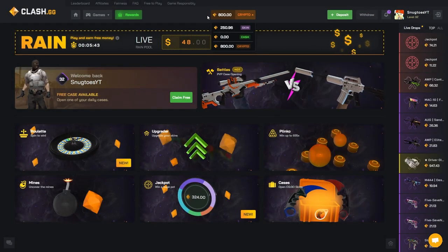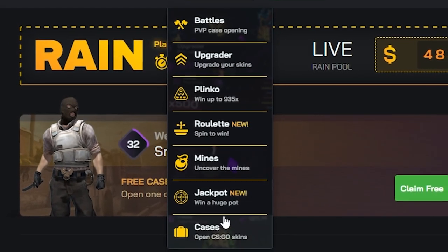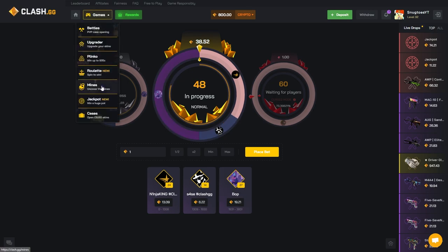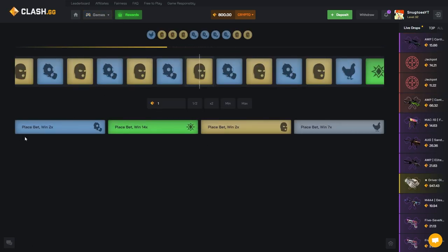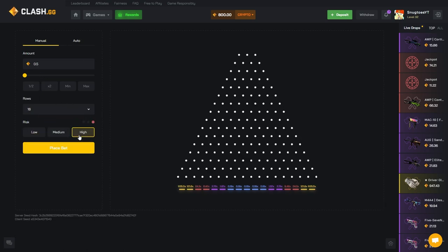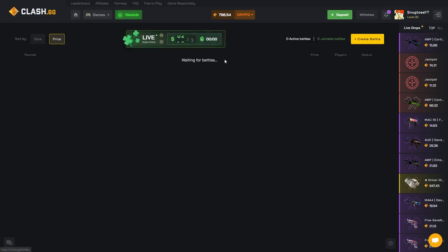Let me quickly go over the site. We got their obvious game modes — case battles, regular cases, jackpot functionality which I'm not really the biggest fan of, mines, roulette for green, for bait, and for CT. We also got a plinko — you select an amount, choose the rows and volatility, then drop a couple balls and see where they land. This one's looking decent. And obviously there's an upgrader too.